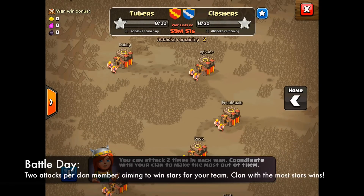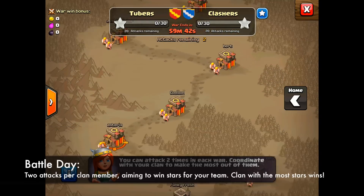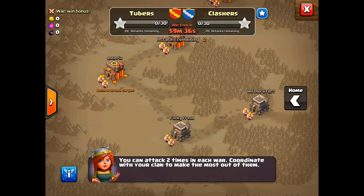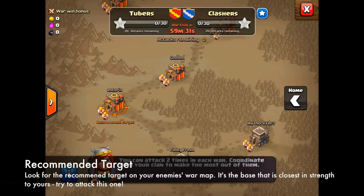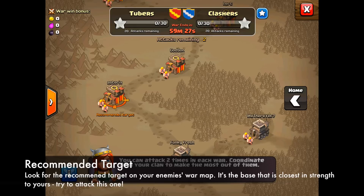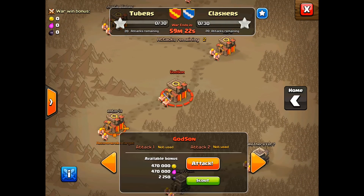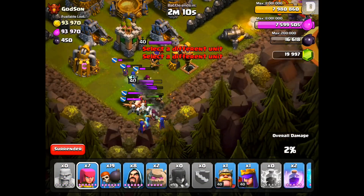So let's say you're having a 50-on-50 clan war — you can attack two different bases. You're not allowed to attack the same base twice. The whole premise of clan wars is the clan that gets the most stars wins the war, so you're looking to attack bases and get preferably two or three stars to help contribute to your team. During the battle day, you're going to have a target visible that says Recommended Target. This base is pretty close to you as far as your attack and defense strength goes, so generally try to attack the recommended target. That way you're not attacking someone too weak or too strong, and it splits the bases evenly for your team so you get the most stars overall.